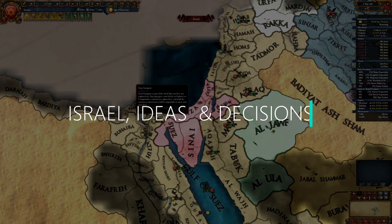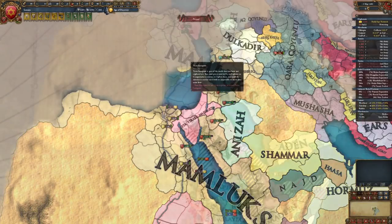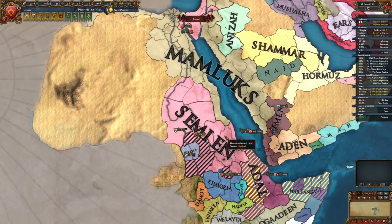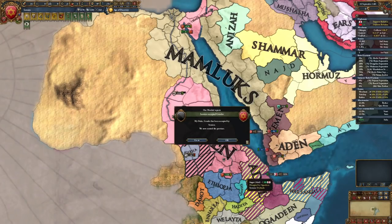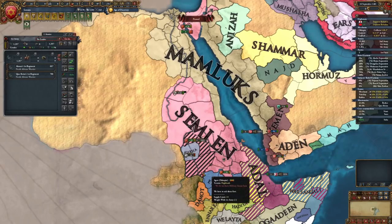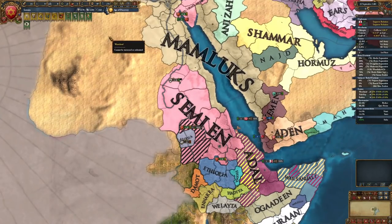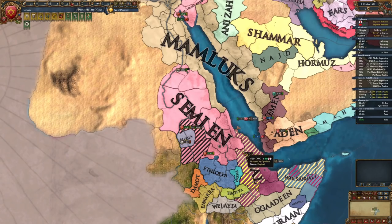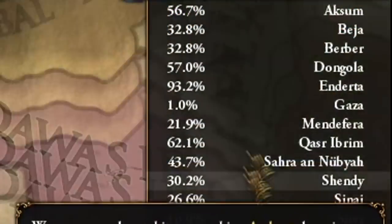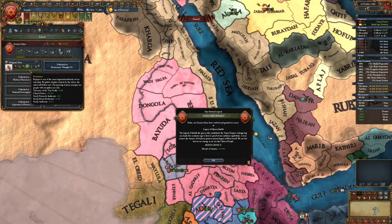We're finally at peace, and we've obtained the required land to form Israel in about 37 years from our campaign start. Your required land is at last in hand, though you'll have to core the Holy Land before forming Israel. But governing conquered territories isn't always easy, and unless you want to trigger a rebellion, you'll need to focus on stability, clearing out rebels, converting culture, converting religion, and filling out your religious national ideas.